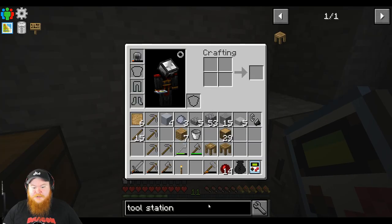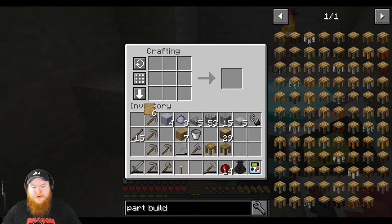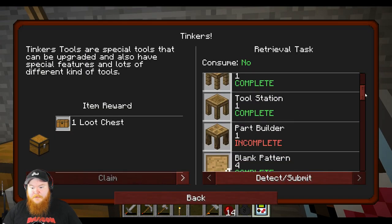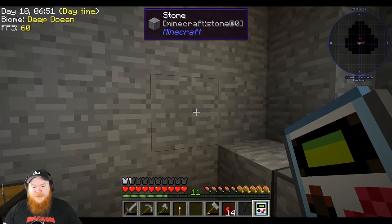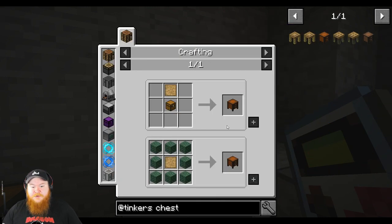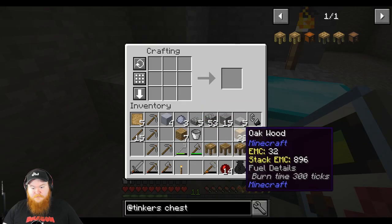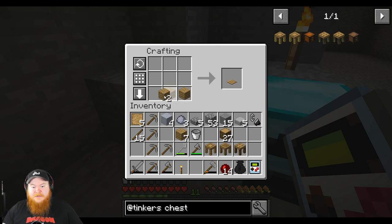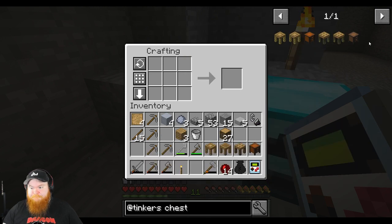Now we need a part builder — let's look that up. It's just a piece of wood with one of these. Good thing we have wood. There's the part builder. Then we need four blank patterns, which we have. Then we need a patterns chest and a parts chest. Pattern chest just needs a chest with wood around a pattern piece — either way it comes out to be the same thing.